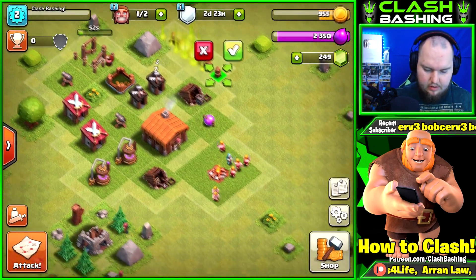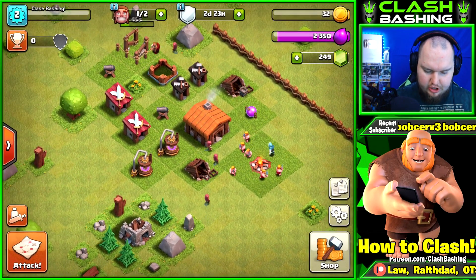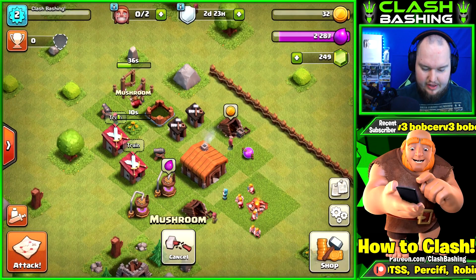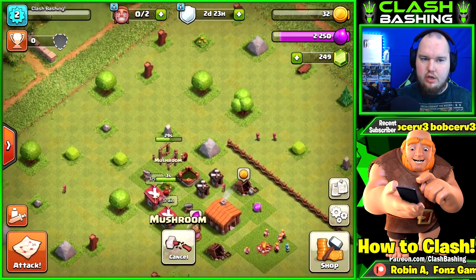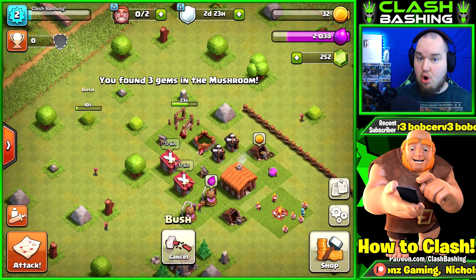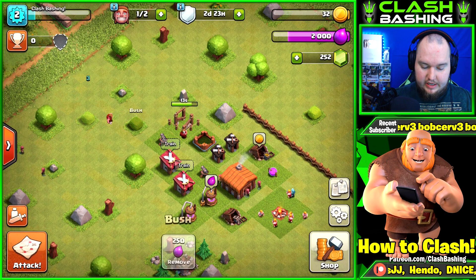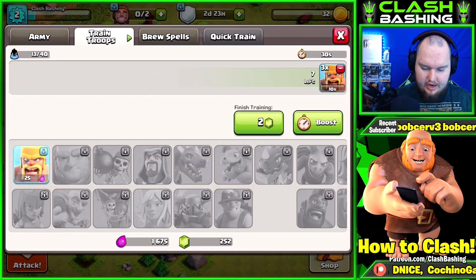We'll get our walls going - let's put them around here, 25 walls. We didn't have enough gold, but we didn't spend a gem. We can remove stuff like that mushroom to get some free gems. I definitely recommend clearing out all the debris. You don't have to do it right away, but more will spawn and you can get free gems - they spawn about every eight hours. Clear those up to get free gems to help you progress through the game.